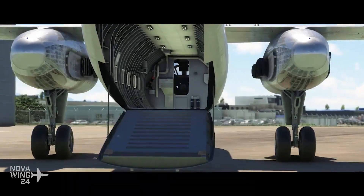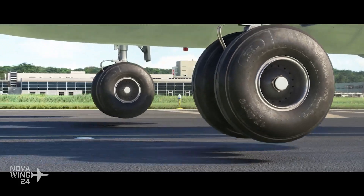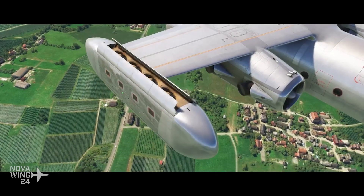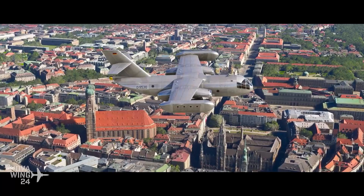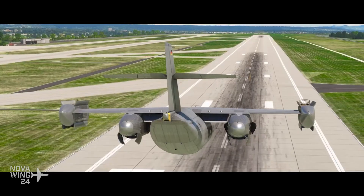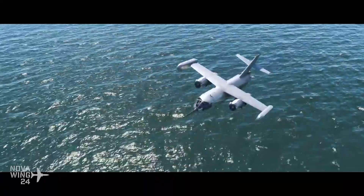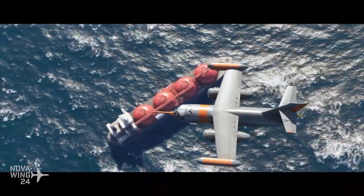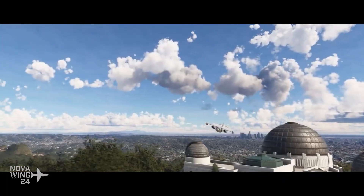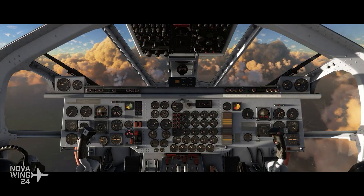The Dornier DO-31's origins stemmed from the Cold War panic that many NATO countries felt — that in the event of the Cold War going hot, they would lose access to airfields. There was an obsession with vertical takeoff and landing, and this was the result of a NATO requirement for a transport aircraft capable of doing the same thing but more capable than a helicopter. They essentially strapped lift jets to a transport body, and the result remains to this day the only jet-powered vertical takeoff and landing transport aircraft ever to have flown.